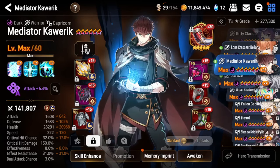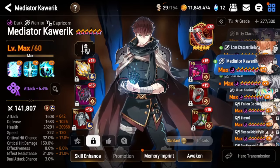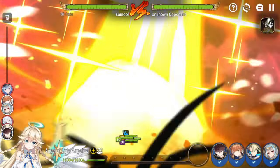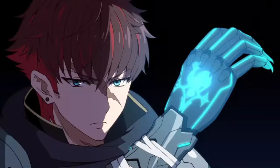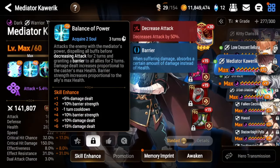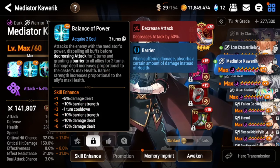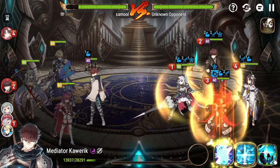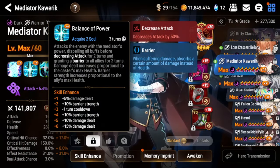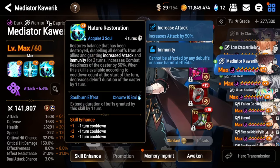Mediator Caloric is one of the best PvP units in the game while having many uses in PvE as well. He can cleanse his entire team with his S3, applying an attack buff and immunity buff. He can also combat readiness push his team and himself with his S1. His S2 can strip all buffs, apply decreased attack on a unit, and give a barrier to all allies — the barrier scales with his max HP, which is very thick since Mediator Caloric is usually built on very high health.